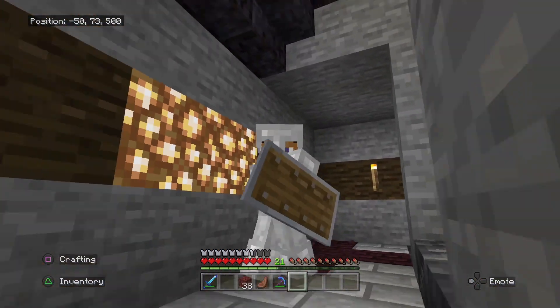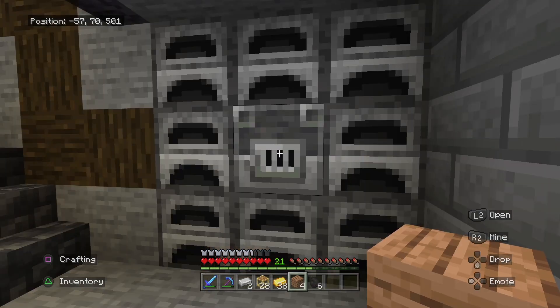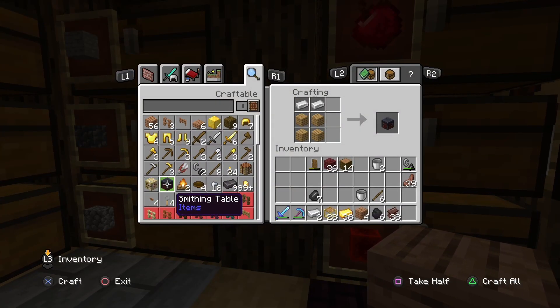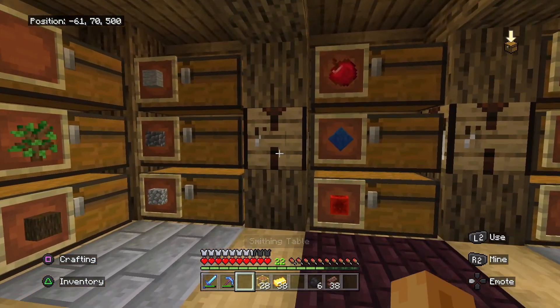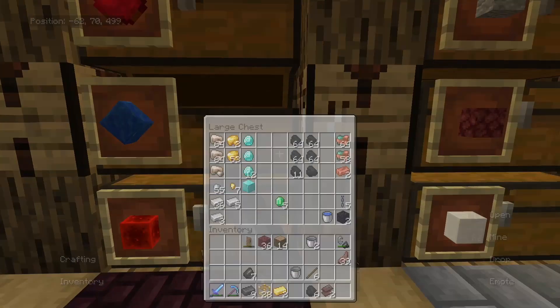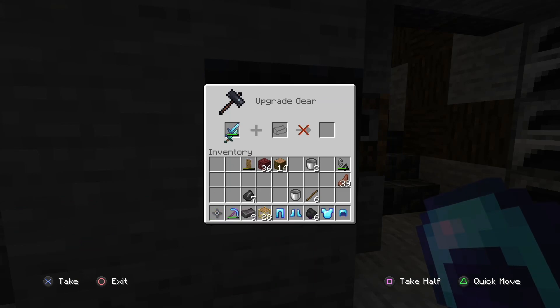Before we start with the pigman farm, I think it's time we treat ourselves to some netherite armor. To do this we're going to need a smithing table, which is made by two pieces of iron and four pieces of wood. For every single netherite ingot we need four pieces of gold, so from this we can make nine netherite ingots. Just like that we have the nine-piece diamond set — I'm going to quickly netherite it, starting with the sword, the netherite sword, the pickaxe, helmet, and the legs.